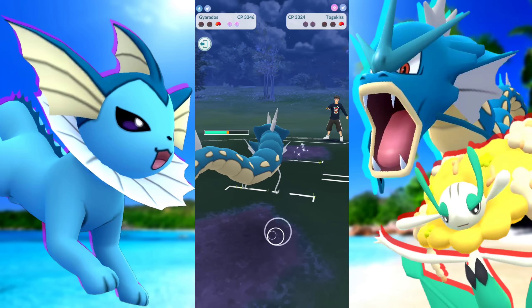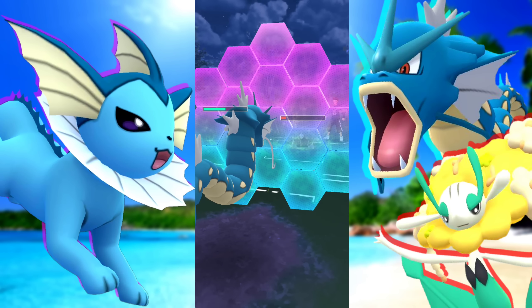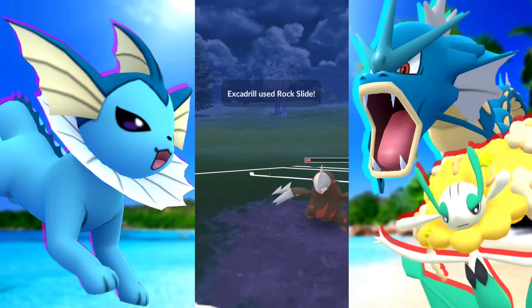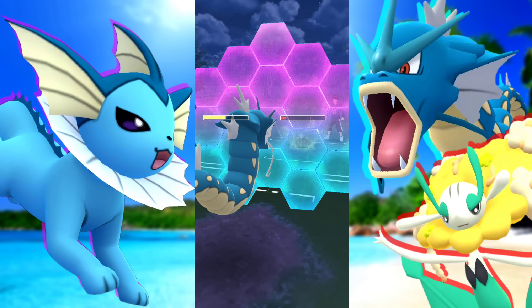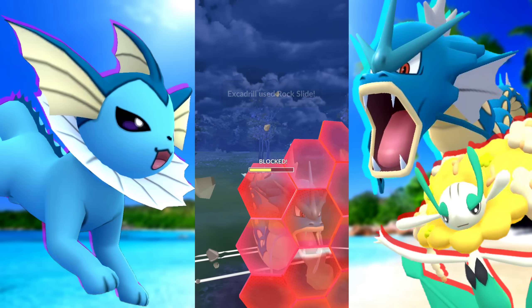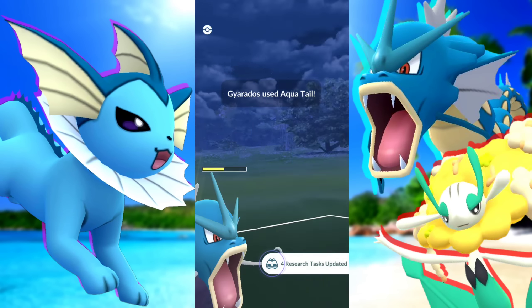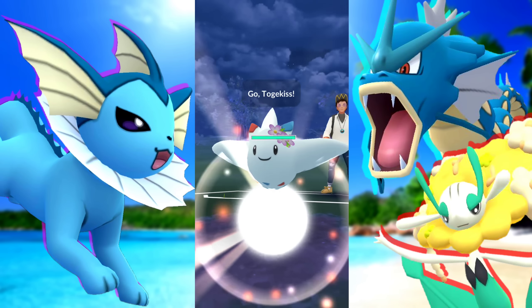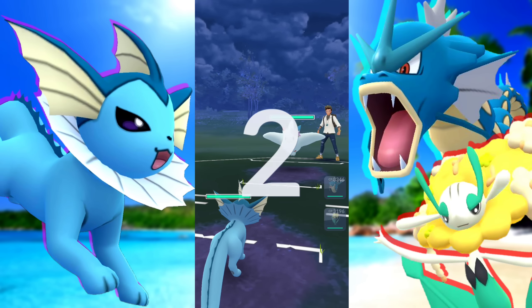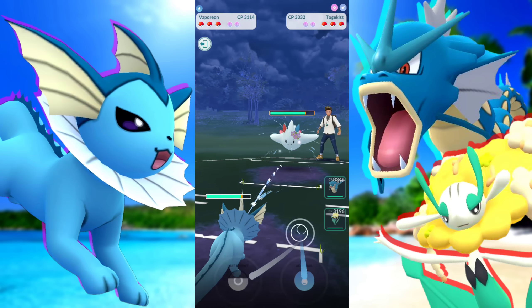They hit us with Flamethrower — I don't know what that's about. Maybe they have Dazzling Gleam. Bringing in the Excadrill and they are not going down without a fight. I believe they get to two charge moves — two charge boosts here. It's a good thing I had two shields left, otherwise that would have been a wrap. We get to the Aqua Tail and we're going to take the win with this double Water and Fairy team. Vaporeon has always been a classic — it's quite the tank in Master Premier.